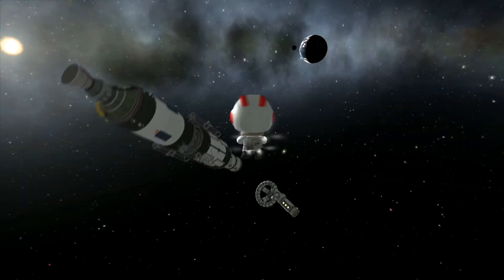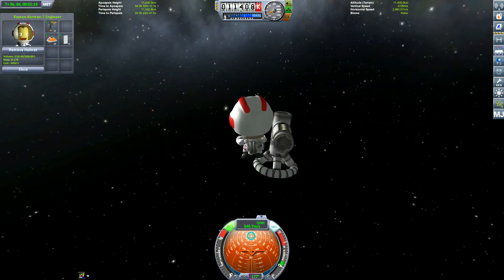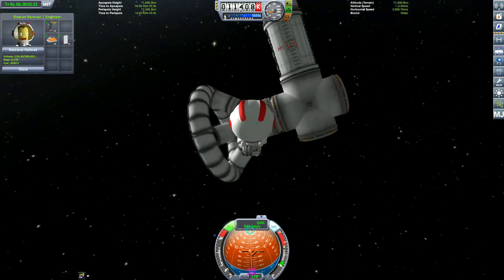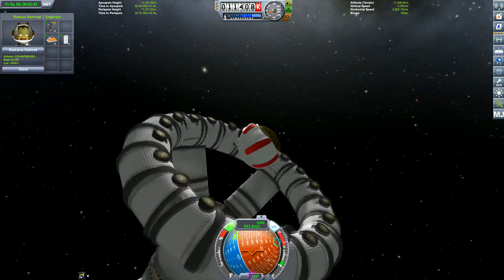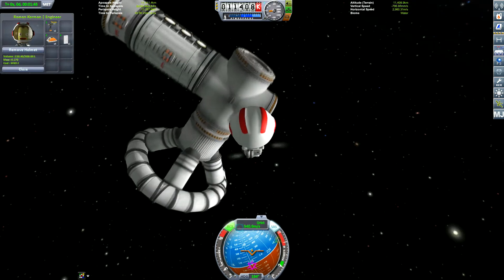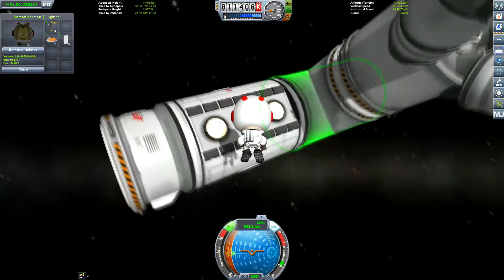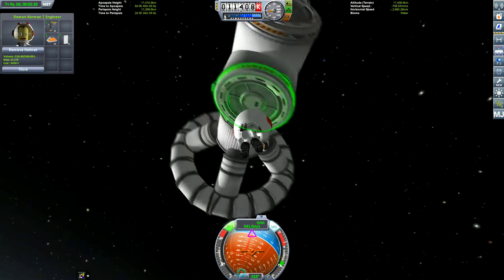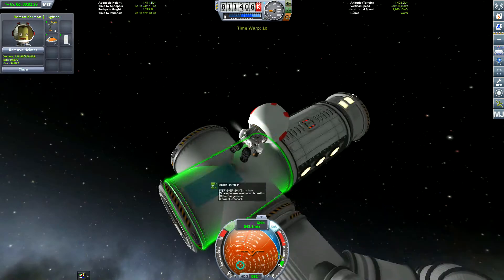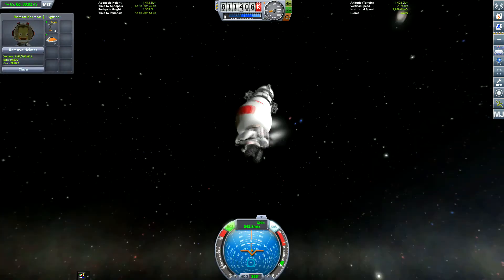As you can see we crashed into the space station trying to dock with it. I was wondering why the space station was rotating out of control — found out there was no power, no solar panels. So I came up with a great idea: Roman Kerman is going to come up on the mission, grab a solar panel, take a selfie — come on Roman, you've got a job to do! Yeah, I might use that as the thumbnail. Well done Roman Kerman, he got it all in one!